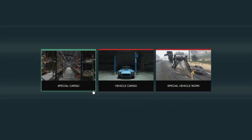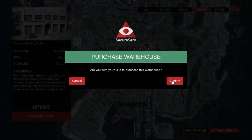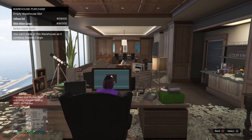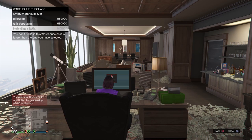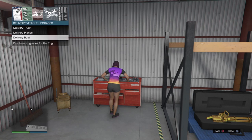Next, we'll look at relocating a special cargo warehouse. All product must be sold prior to trading a cargo warehouse for a new location. The special cargo warehouse property has a 50% trade-in value from your original purchase price. You may only trade a cargo warehouse for the same size or larger — you cannot downsize. You can own up to five special cargo warehouses at one time. Any upgrades you purchased for delivery vehicles in your previous location will remain for all of your cargo warehouse locations.